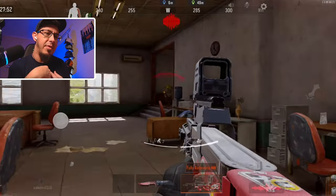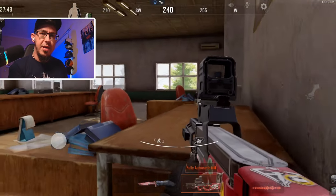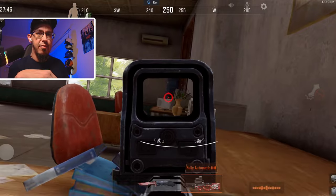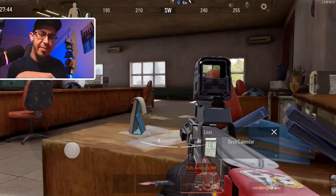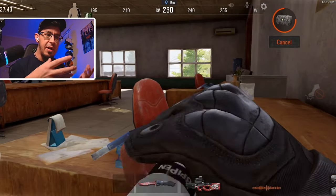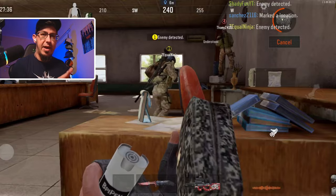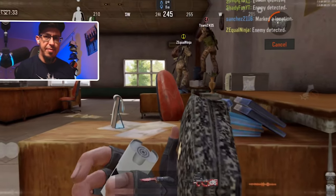Regarding healing, I can share what I usually do. When I'm wounded, the game always offers to start healing broken limbs. I don't do that — I usually first use a medkit to increase my HP, and once that's done, I find a safe place where I can fix my broken limbs.